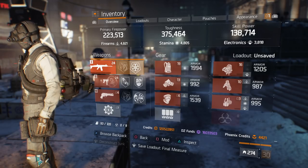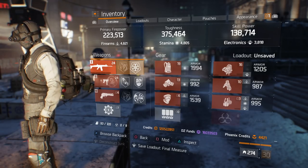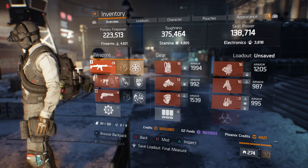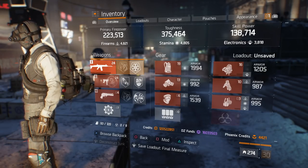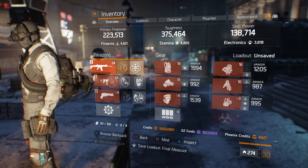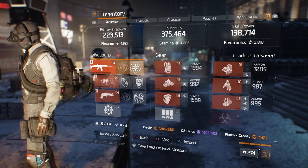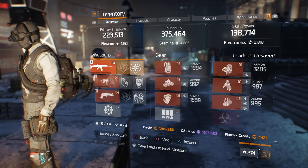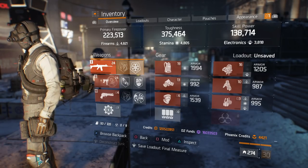What you need to do is put these items in your stash because the chances of you actually using this full set is highly unlikely. So as soon as you get the Bulletproof Vest, put it in the stash. Once you get the mask, the knee pads, the gloves, the holster, the backpack — just store it away in your storage. Then once you get the primary and secondary exotic weapons you'll be able to unlock this mask.